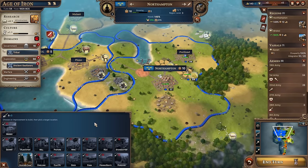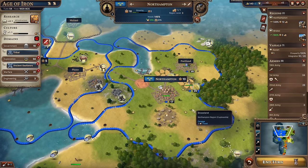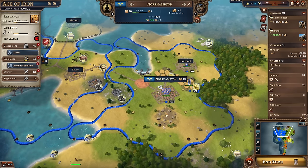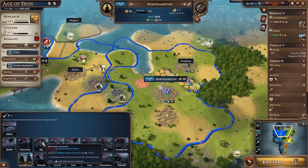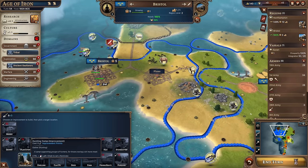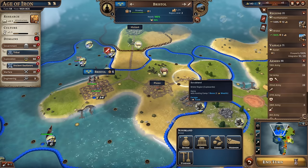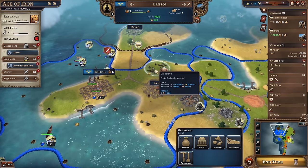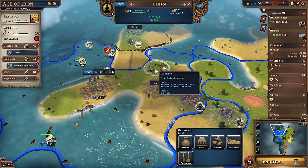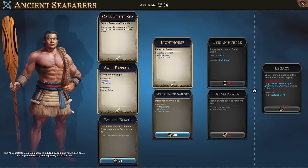We've got eight improvement points. Northampton is generating four wheat - if we could turn it into flour that would be better, and then eventually get ovens to turn flour into bread. A mill costs 16 improvement points. Or we could invest in a hunting camp on those deer, or wait and get a pasture on that cattle - that gives us leather and meat, leather for money and meat for food. There are so many things I want to get done.